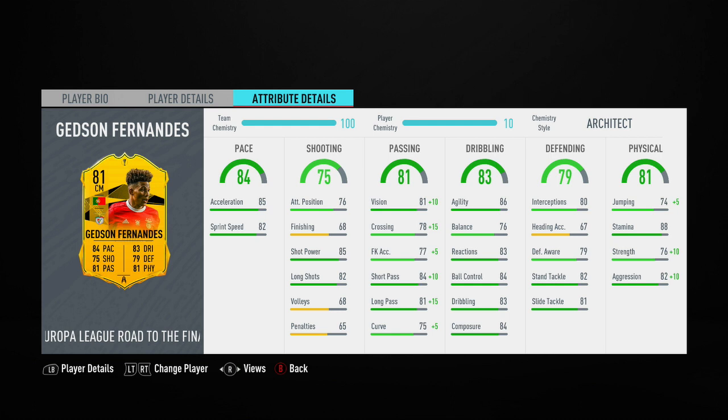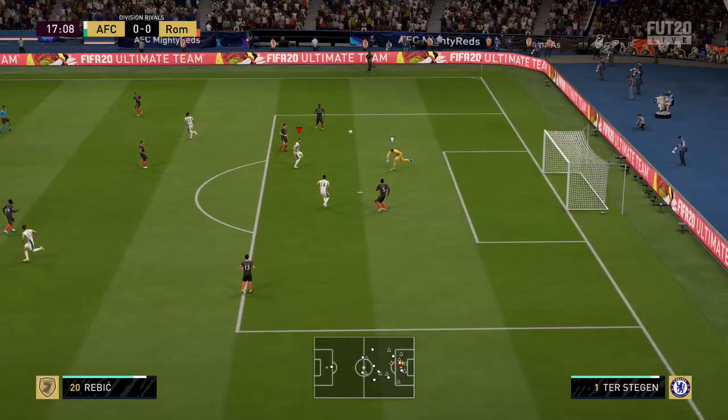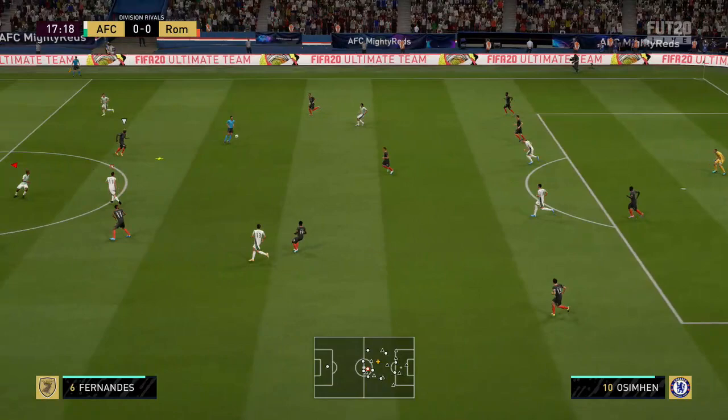Benfica did finish third in the UCL group and they've got Shakhtar in the last 32, which is a bit of a harsh draw for both teams considering both of them finished third place in the UCL. In my opinion, if a team finishes third in the UCL and drops down into the Europa League, they should play someone that's only played in the Europa League for the last 32 match. UCL teams that have finished third shouldn't be drawn against each other for the last 32, but apparently that's just the rules that UEFA go by.